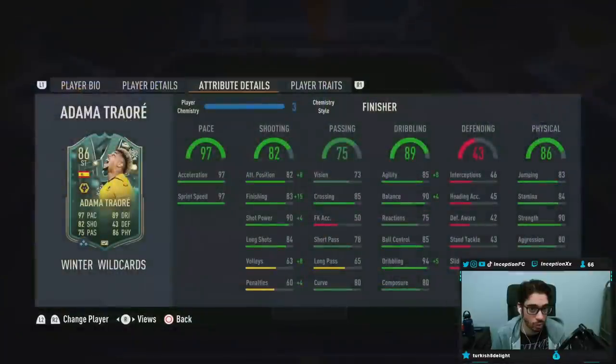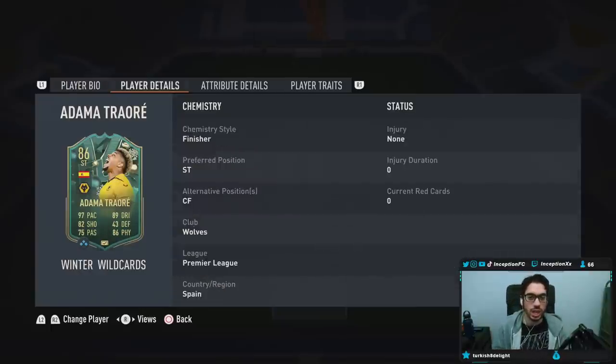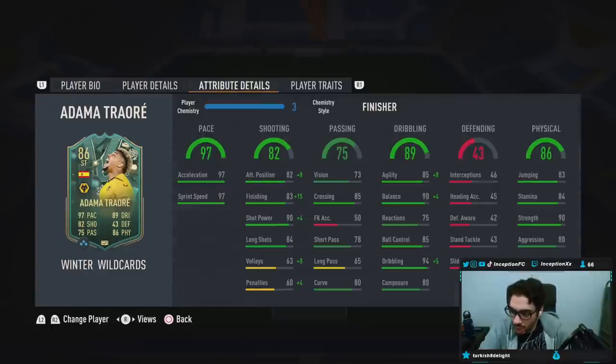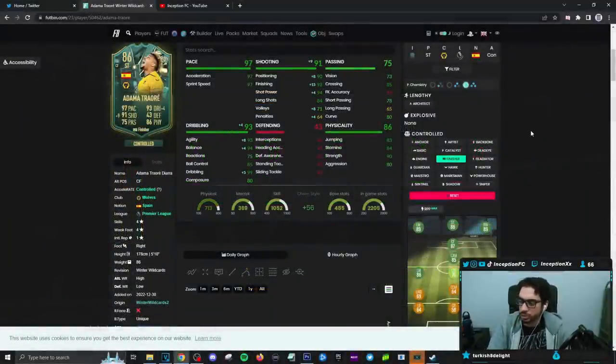We're taking a look at someone who is 5'10, high-low work rates, right-footed, 4-star skill moves with a 4-star weak foot. In-game attributes, Adama is going to be a controlled player. So controlled player on the finisher chemistry style is going to give him a massive shooting boost as well as a dribbling boost.